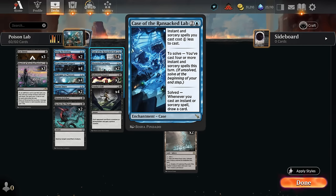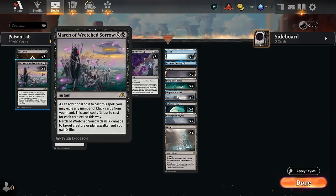If we play the case on turn three, on turn four we have four mana, and if we cast four one- or two-mana spells, we could already solve the case, though often we'll have to wait a little bit longer. March of Wretched Sorrow is also perfect in a deck like this, since we can cast it for just a single black, still dealing one damage and gaining one life if we get the discount from our case. In the late game it can stabilize against aggro, and we can always pitch a black card from hand to increase its damage output.